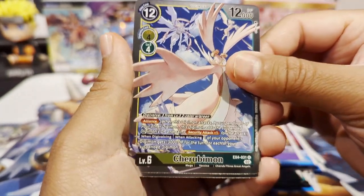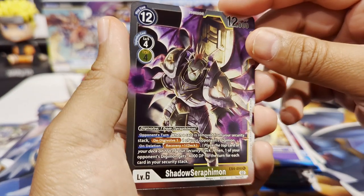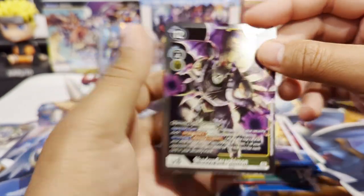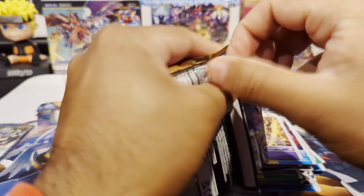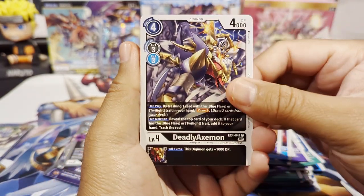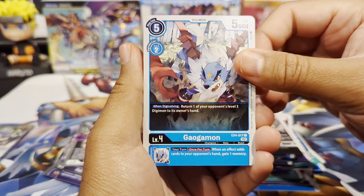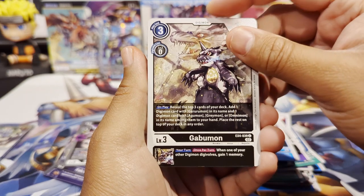Black WarGrowlmon, Cherubimon looking nice — that artwork looks fantastic. We have Cherubimon, Pegasusmon and Angemon in the back. And we have a Seraphimon — Shadow Seraphimon as our rare, looking menacing, looking like dark holes in his hands. Next, these packs are not opening up as easily as I thought. We have a Deadly Axemon — just the artwork on these cards. We have another Galgamon, and a Gabumon — man, just look at that art.